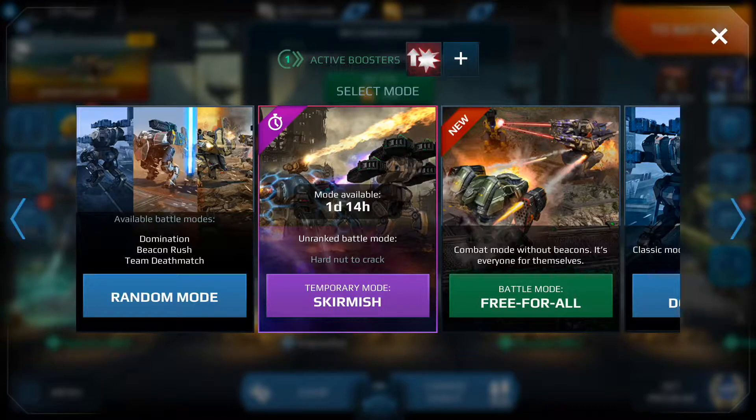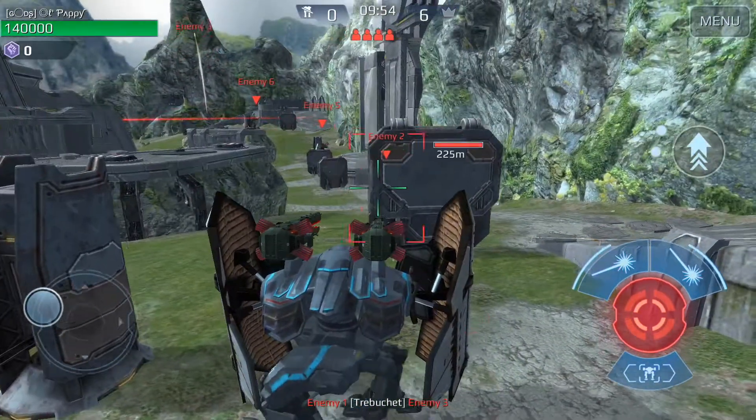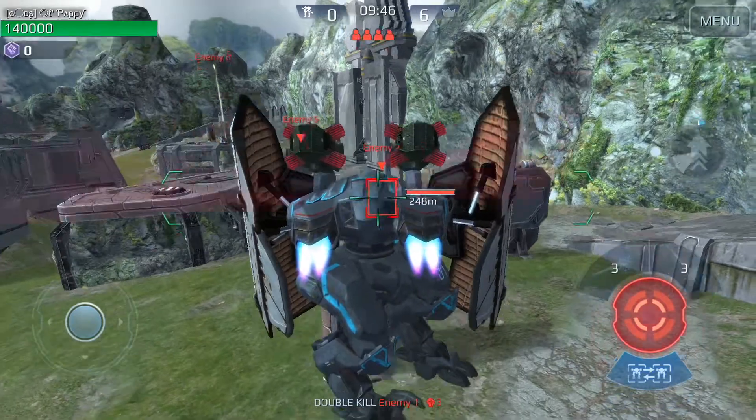Hey everybody, it's old pappy back with another video. Today I'm going to be trying out the new skirmish mode. It's kind of a crazy one — it has a bunch of robots set up with one-shot kill trebuchets. You can one-shot people with a trebuchet in the normal game if they're running a light bot, but these ones are insane. They have a different color laser energy blast, kind of reddish rather than the typical yellow, and whenever you see that in skirmish mode it means it's going to be insane — you should be able to one-shot guys with at least one if not two of these trebs.